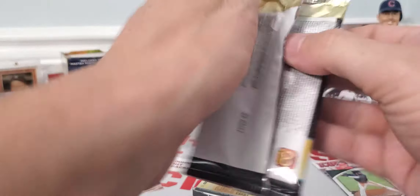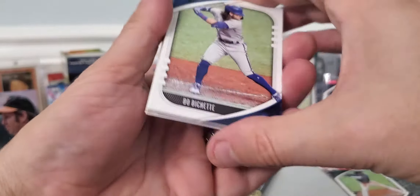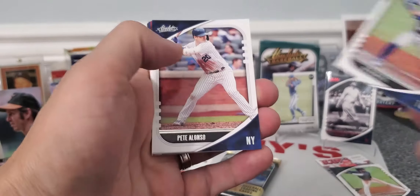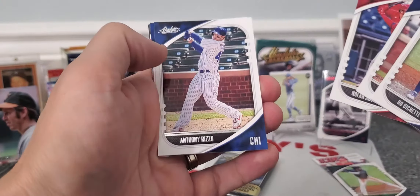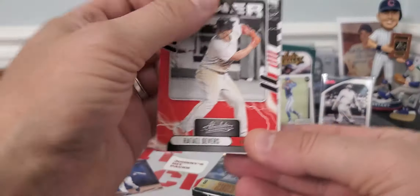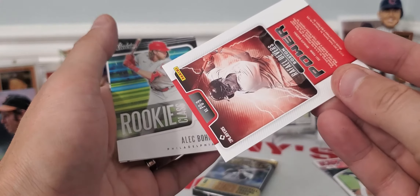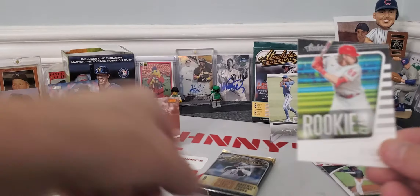Guys, if you don't mind, please — I know if you're liking the video, I love that you're spending the time watching. It really does help and it's a free way to support me — just hit that like button down there. Here's a Bo Bichette, Pete Alonso, Nolan Arenado, Anthony Rizzo. We've got Sandy Koufax green parallel, which is kind of neat. Rafael Devers power. Alec Bohm rookie card. And DJ LeMahieu.